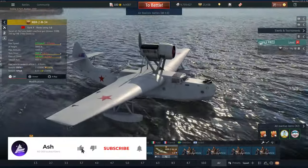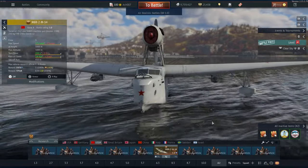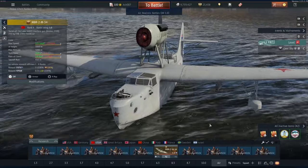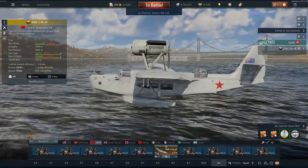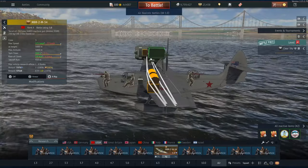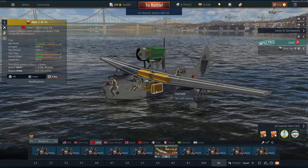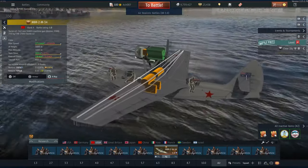Anyway, MBR-2 M34 - a Soviet floatplane, and I must say I'm a big fan of floatplanes in general. There are a couple of them in the game files. We're not playing naval today, but we are taking a look at this rank 1, running 1.0. Very interesting engine pusher aircraft. It's incredibly slow.